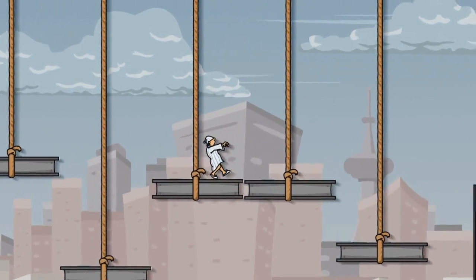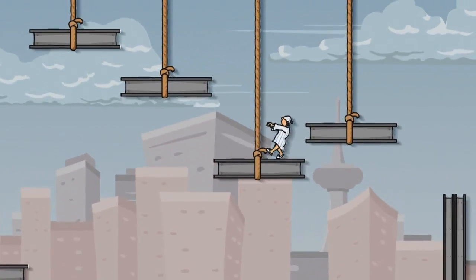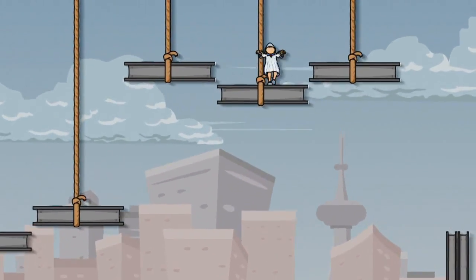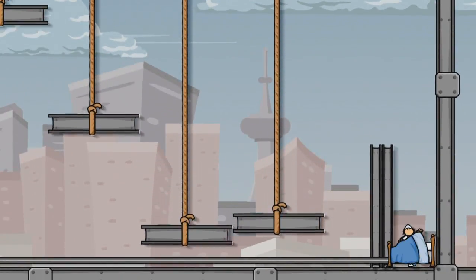The sleepwalker walks around until he hits the next wall, then he just slumbers away into sweet dreams. If you press A, he wakes a little bit and starts walking again. If he is already walking, then pressing A makes him change the direction.